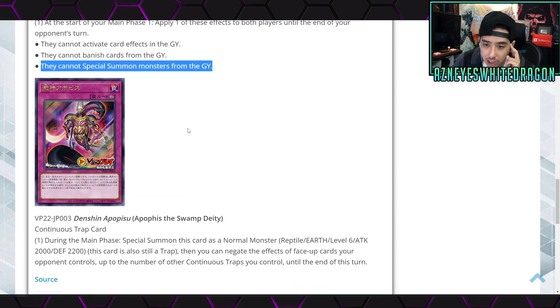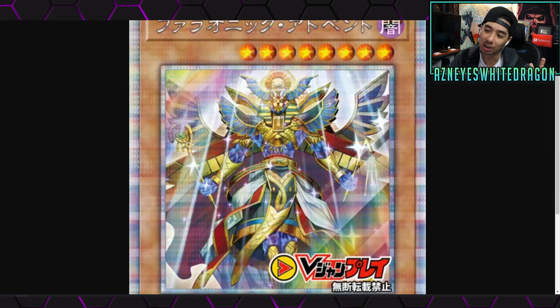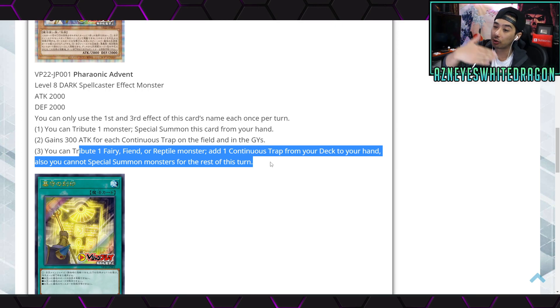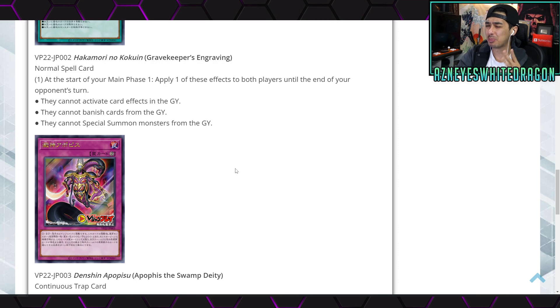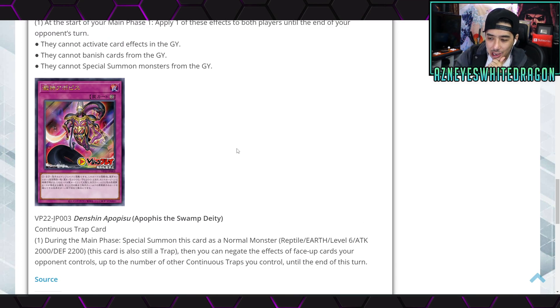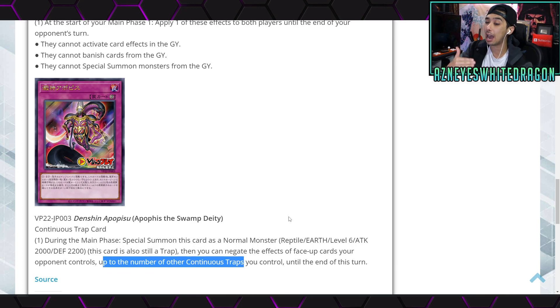This card is Apovis the Swamp Deity, a continuous trap card. During the main phase you can special summon it as a normal monster — Reptile, Earth, Level 6, 2000 attack and defense — and this card is also still a trap. Then you can negate the effects of all face-up cards your opponent controls up to the number of other continuous traps you control until the end of this turn. I can see why people are saying this card is super broken. It has no restrictions on the attribute or Reptile condition, and it doesn't say you can't already have the card on the field or in the graveyard.